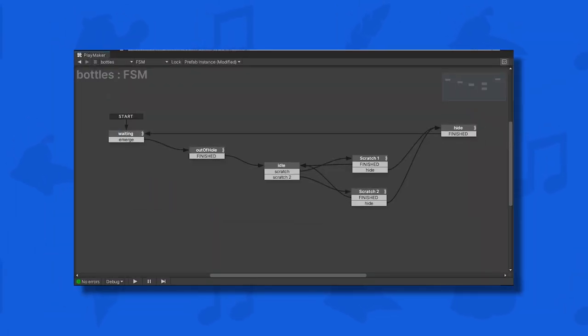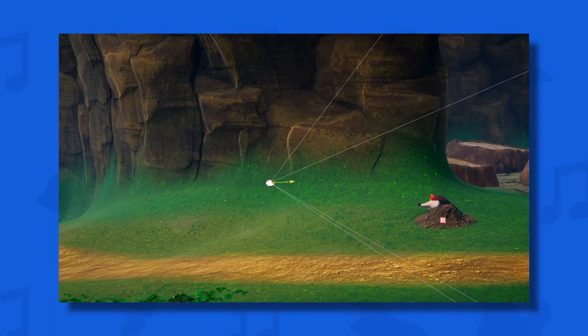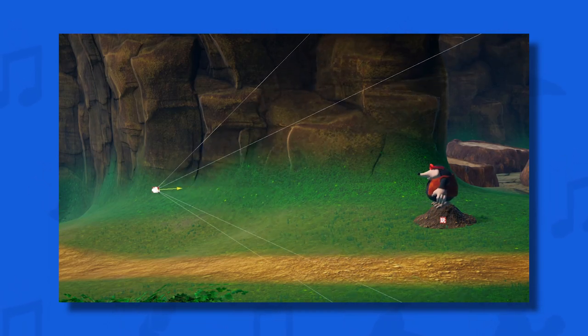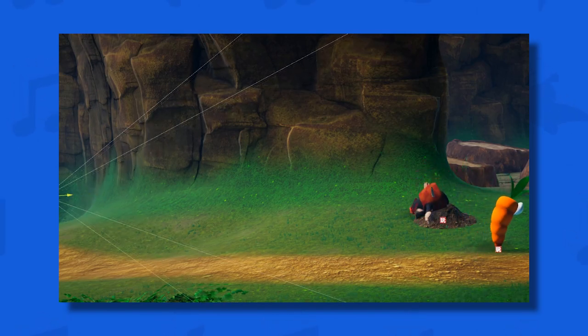I also made a pretty simple AI system with Playmaker. When the player approaches Bottles' location, he comes out of his molehill and plays a variety of idle animations based on a random timer. When the player leaves his radius, he burrows back into his hole. It's simple, but it definitely gets the job done for this project.